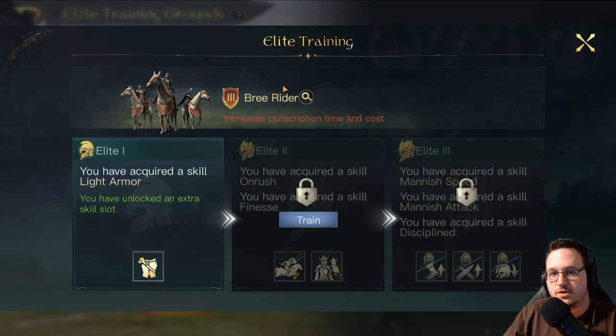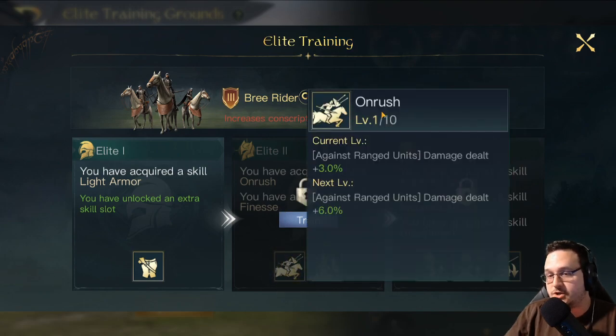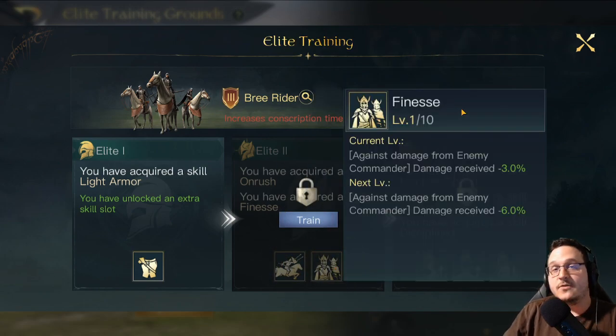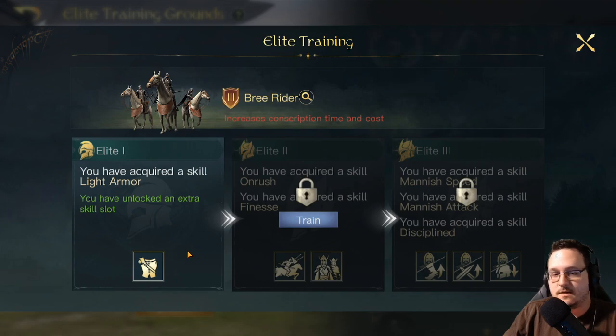Moving on to the neutral units — hireable units, whatever you want to call them — we will start things off with the Pre-Riders. Unfortunately, these guys have three niche elite skills. Light Armor reduces the damage they take from melee units. Onrush increases the damage they do against ranged units. And Finesse reduces the damage they take from enemy commanders. So you pick based on your matchup: Finesse against glass cannon commanders, Onrush against ranged, Light Armor against melee. But there's no great way to guarantee whichever skill you have is always going to make them better, unlike Cataphracts where you're just always taking 25% less damage in those early rounds no matter what is hitting them.